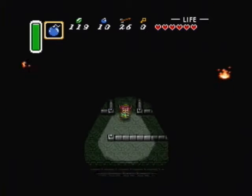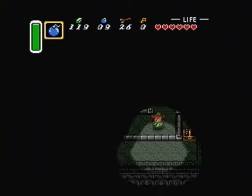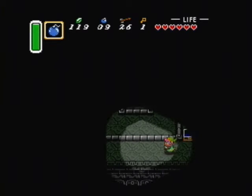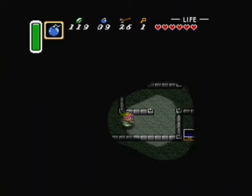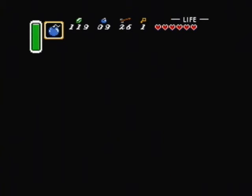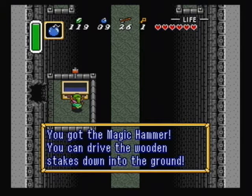First thing we're going to do is blow open a hole in the wall over here — place a bomb. Let's go ahead and get the key while we wait on that. I lied about warping back to the entrance earlier — we are going to do that again just one more time.